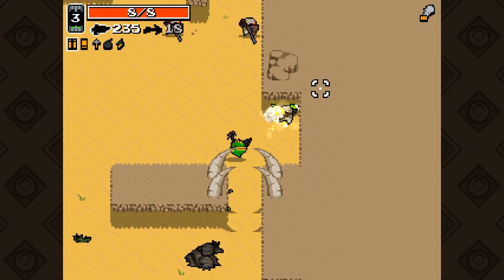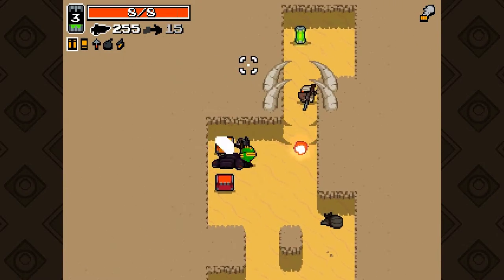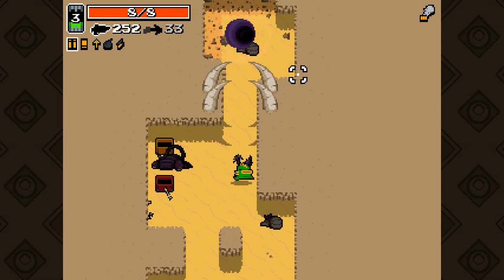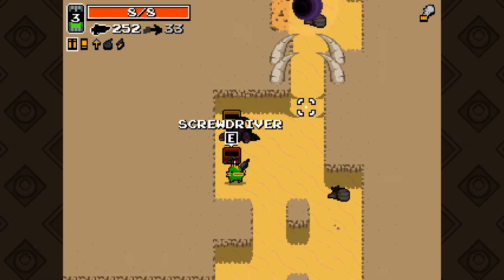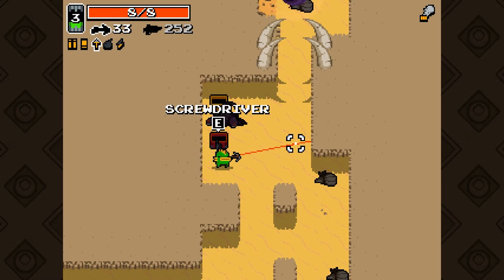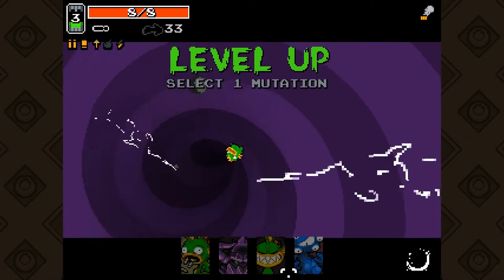We're going to take the screwdriver, which is the weakest and most awful melee weapon in the game. But we have to take it because it will allow us to get into a secret level later on, and I want that secret level. So I'm going to ditch the assault rifle. Now we are arguably much weaker than before.